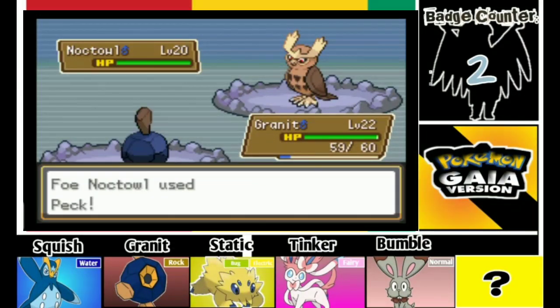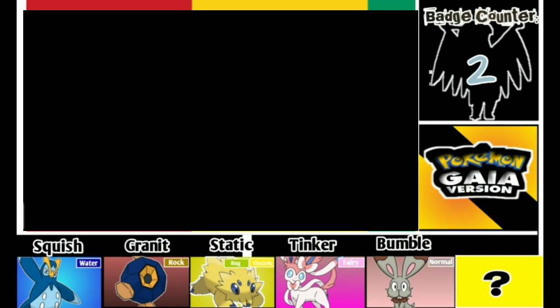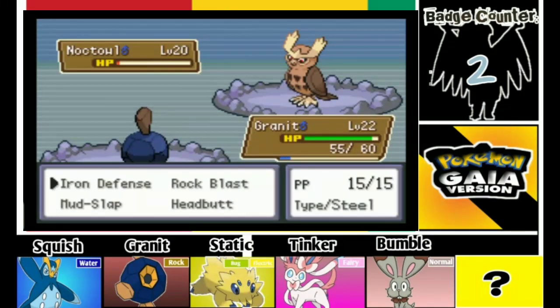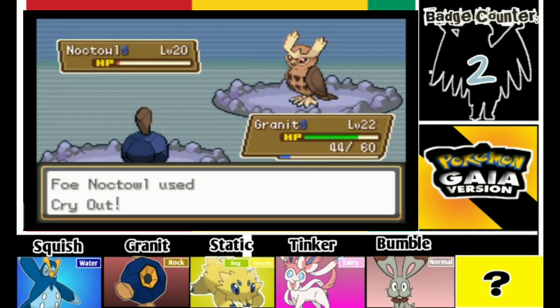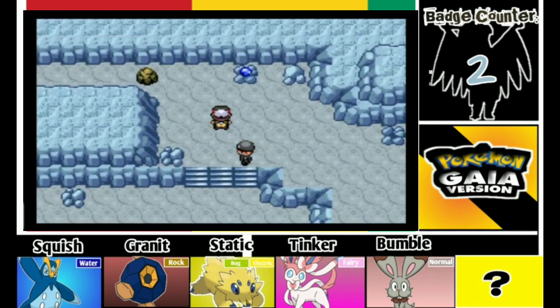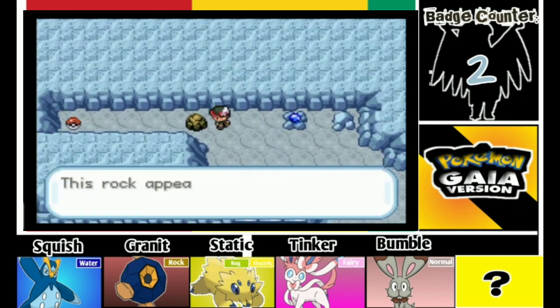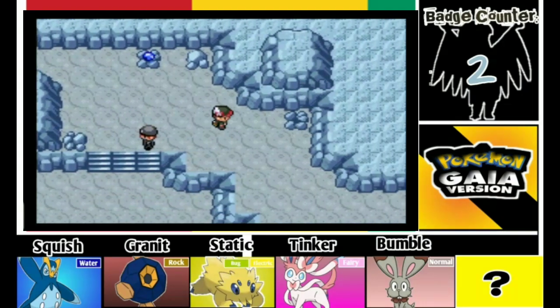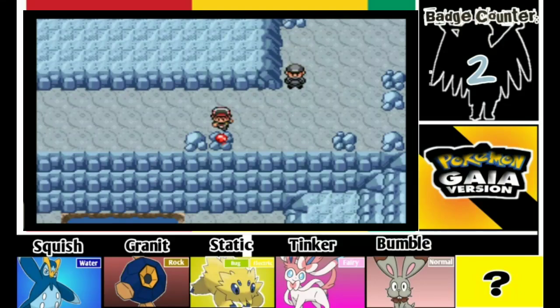We're just gonna go battle this guy — it's just an easy fight. I'm gonna use Granite here so we can defeat this Knocktow and get on with it. I think the next gym will be an Ice type gym because of this Frostbite Cave. Unfortunately we don't have something to counter it besides Granite, because Granite has some cool Rock type moves that can defeat it.